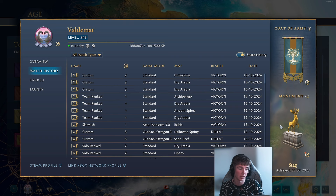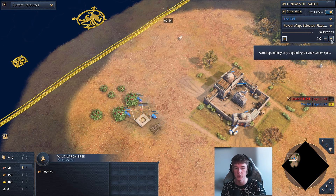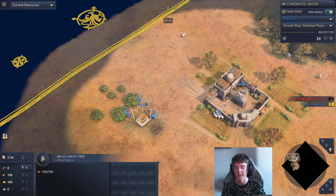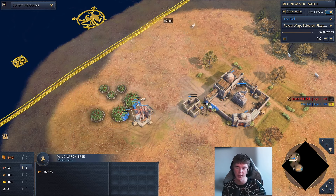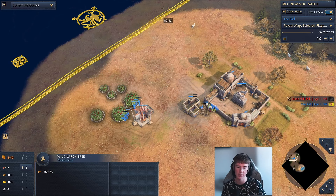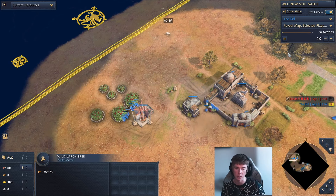The next game we're going to take a look at is Ayyubids versus Abbasid, and we're going to see how to deal with the camel archers. Ayyubids usually like to go for fast castle, and I think this is again one of those matchups where that is really good. You're able to do so a lot of the time when you're up against Abbasid because, whilst they can go for military wing or eco wing, early on you're going to have a good time since they cannot apply as much pressure due to going for second town centers.